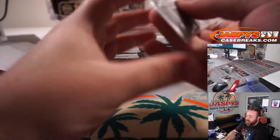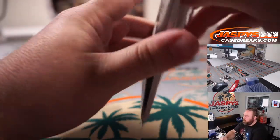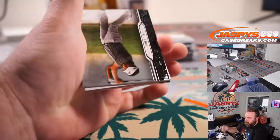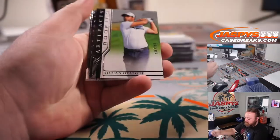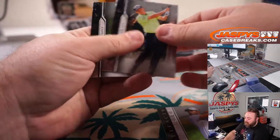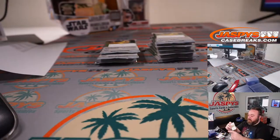Pack number 16 — KJ Choi, and Artifact Rookies: Adrian Otagui to 109/99. Mark Wilson and Nancy Lopez. There you go, Alan — those are your packs.